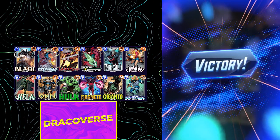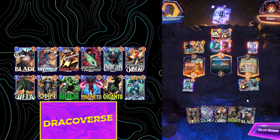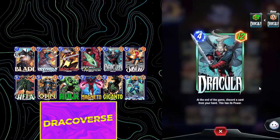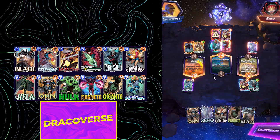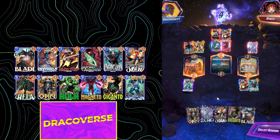The good news about this deck is that even if Lady Sif or Blade discards your Hela, you have enough power on the final turn to actually win. I got really lucky that Dracula hit the Magneto. The mistake I made was I should have played my Zero and Jubilee in the center to make sure I had only higher power cards in my hand. So make sure you don't make that mistake.